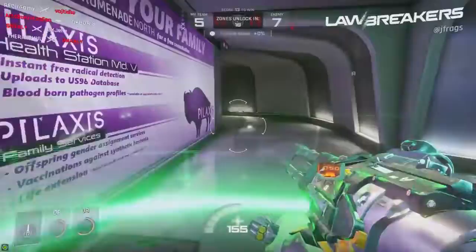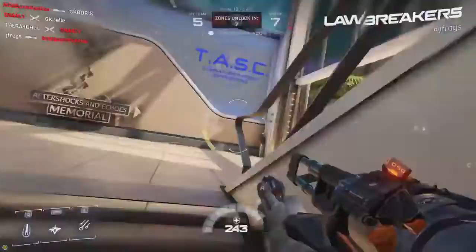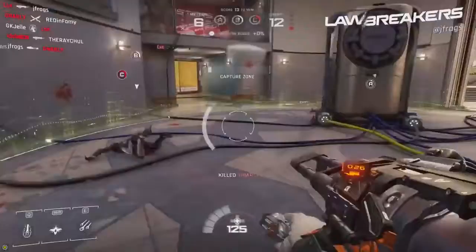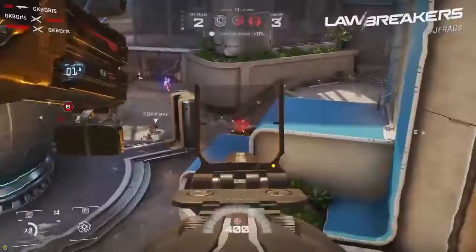Certain abilities your character uses can create temporary low gravity zones as well. A couple weeks ago I got hands-on for the first time with this game and did a live stream on YouTube — literally the first time I'd played it — on a different game mode called Overcharge, where you've got a battery to contend with. You take it back to your base, it charges up, and when it gets to 100 your team scores a point. This domination style game mode works way better than that one — I found it a lot more fun and it flowed better for the style of game this is.